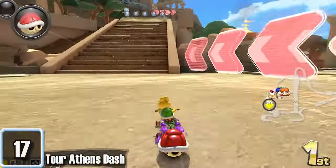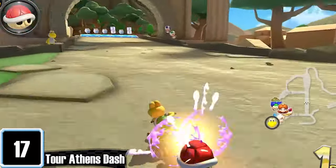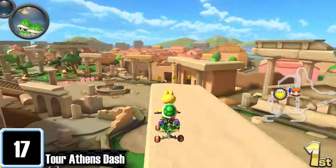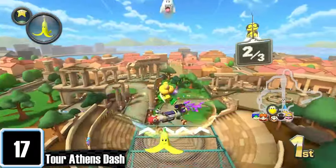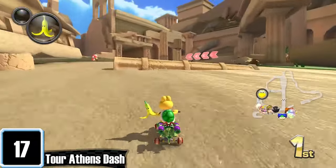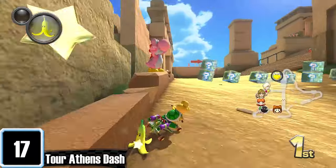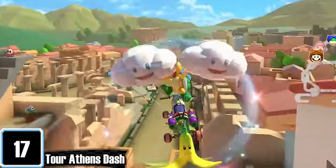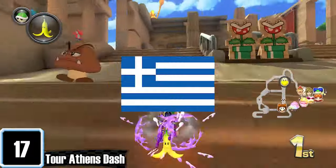I would have never thought Athens Dash would rank this high up, but holy shit, this track actually feels like an adventure. You can drive on top of the structures and on the theater stairs, which would probably get you life in prison but it's worth it. After gliding inside the tunnel, you get into the main city part where you cruise around all the architecture and monoliths. My only complaint is that almost every time I trick, I find myself bumping into walls. On lap 3, you glide past some buildings and scale up a mountain while avoiding boulders. Common Greece W.